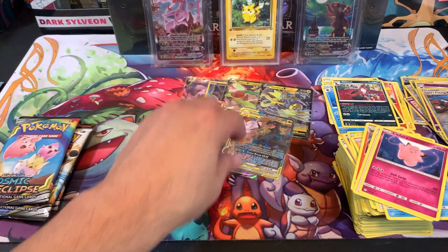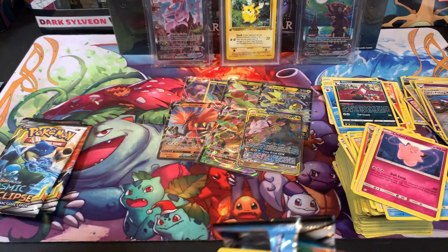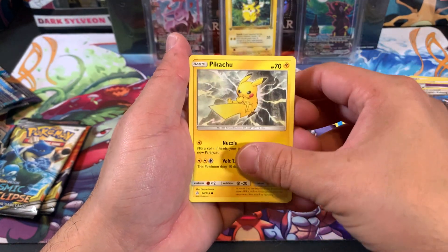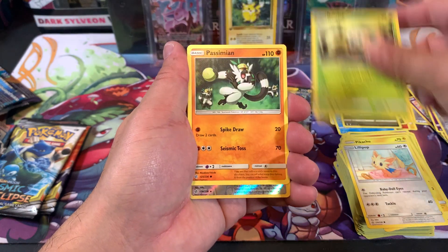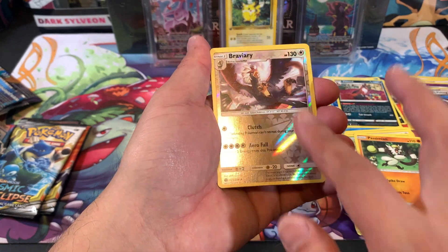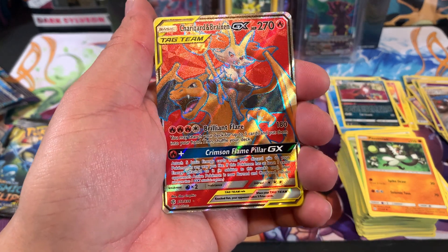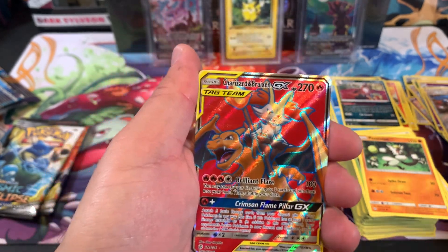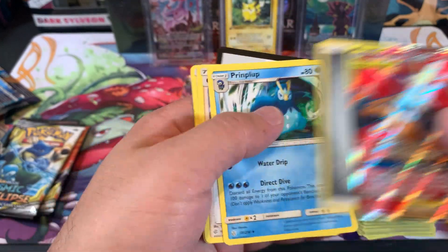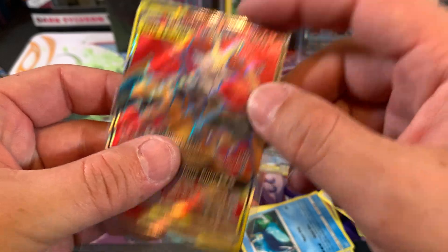It looks good, looks pretty good — maybe a little top heavy but I got my paws all over this thing. Best pull, best pull — I think it's the best tag team pull of the day so far. We still got four more packs. Let's go — Stufful! Look at that Pikachu man, Lillipup, Rowlet, Passy. Bravery — look how nice these holos look, that satin finish. Charizard and Braxton — no way bro! Two for two! Look at that — Cosmic Eclipse has a crazy hit rate.